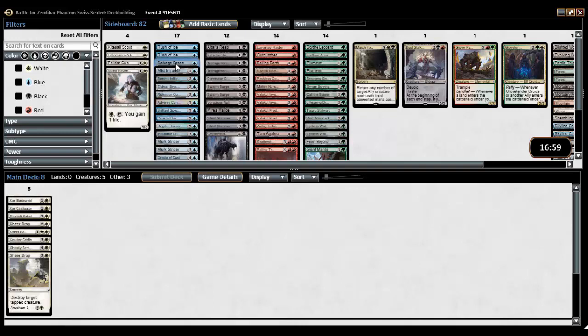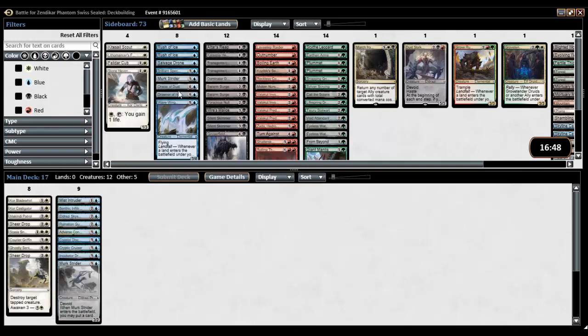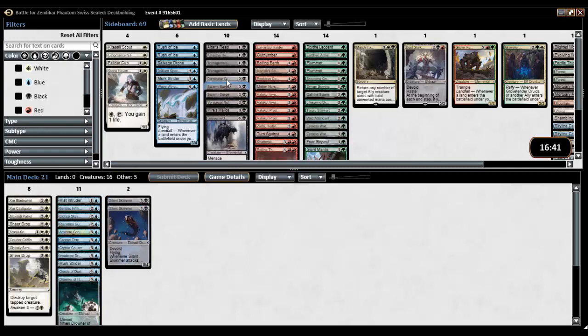Blue however looks very good — holy moly, looks very good. Salvage Drone will make it but I won't say I'm happy to play it. Mist Intruder, Benthic Infiltrator, Sky Spawner, Ruination Guide, Adverse Conditions, Coastal Discovery, Cryptic Cruiser, Incubation Drone, Murk Strider, Oracle of Dust, Drowner of Hope. We're playing blue — there's no way I'm not.